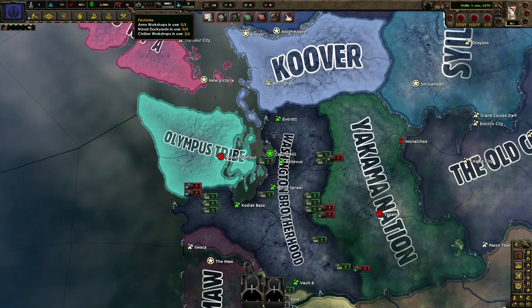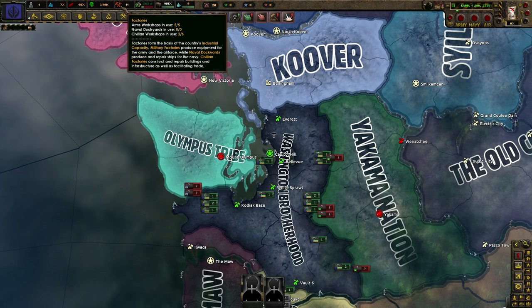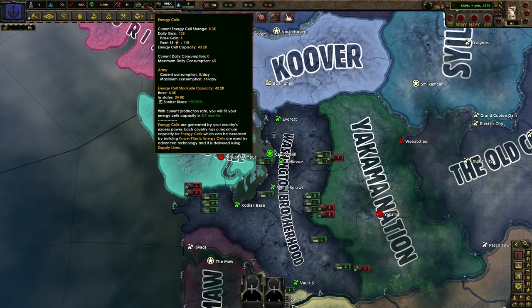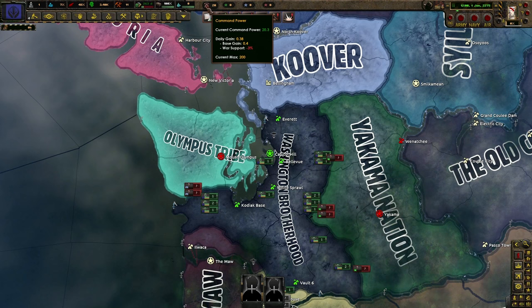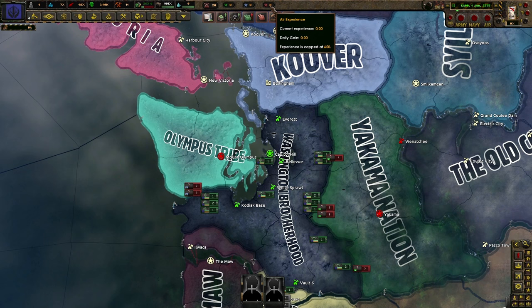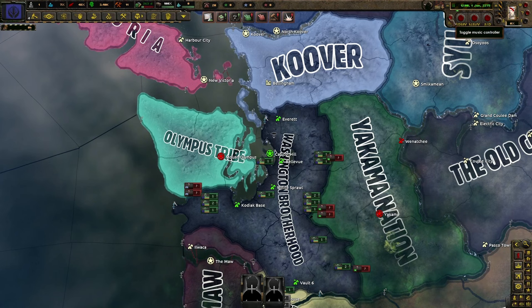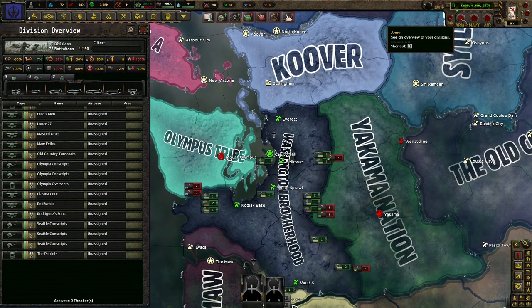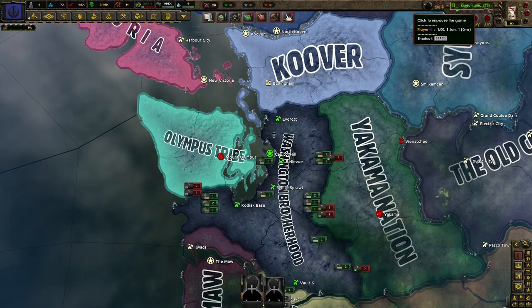Starting off we have political power, stability and war support, our usable manpower for our military, as well as a total number of factories in our nation. Energy cells is the fuel that all your vehicles and some weapons will use. We then have our logistics and the amount of convoys our nation has. Lastly in this top row we have command power, army, navy and air force experience, which will be gained during fighting or training. In the top right we have our speed control, the ability to change the music, as well as see an overview of our army, navy and air force, the ability to speed up the game, the current date, and our war tension.